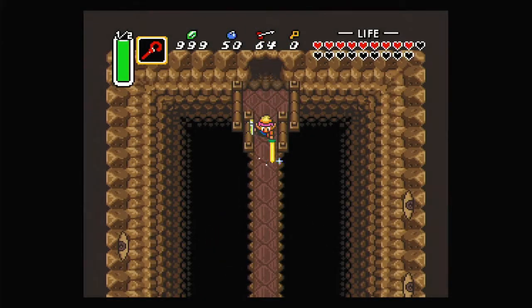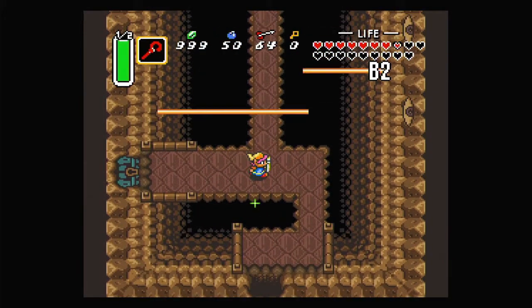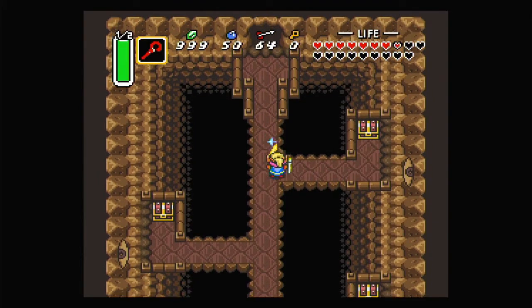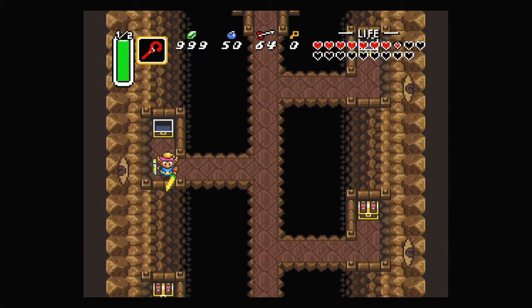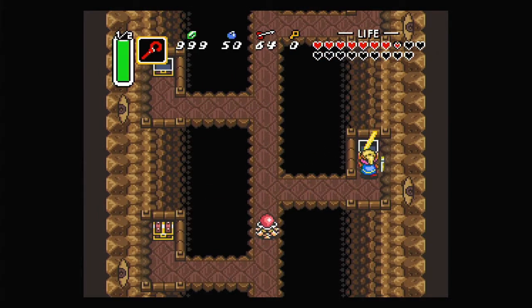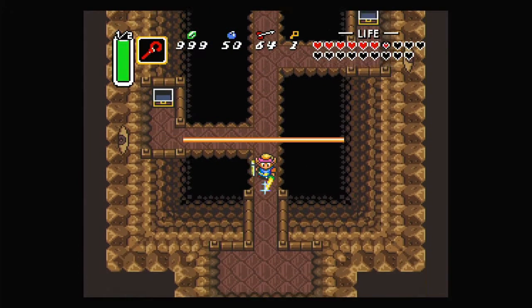This room has a bunch of eyes that are going to shoot at me, so I need to be careful. That enemy at the end is annoying because it's just perfectly placed to get in the way. We need a key, so let's check out this way. We need to hold our shield out to block the beam in very specific directions. There's a lot of treasures in this room, but only one of them has a small key in it.